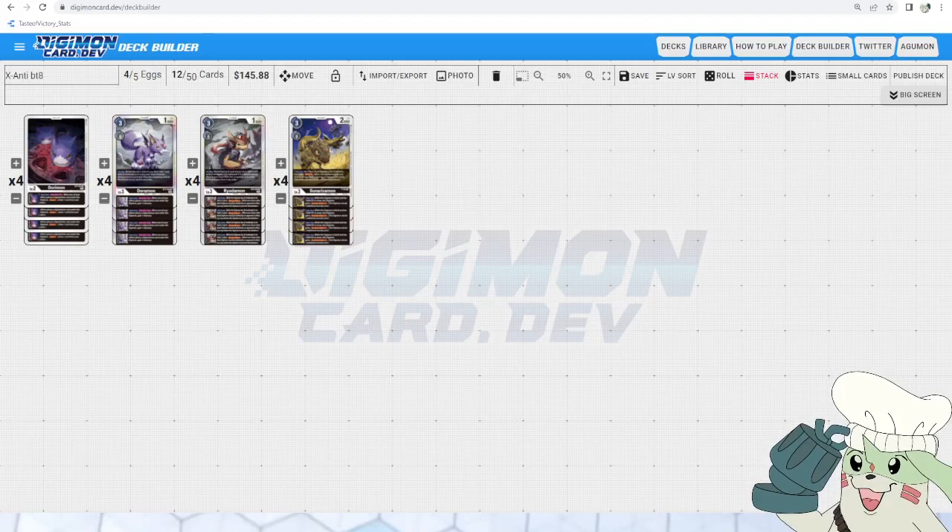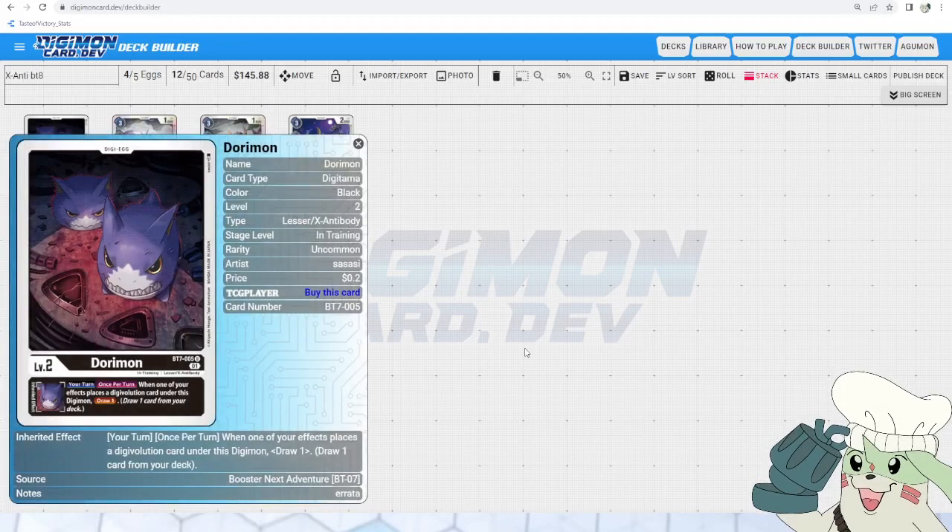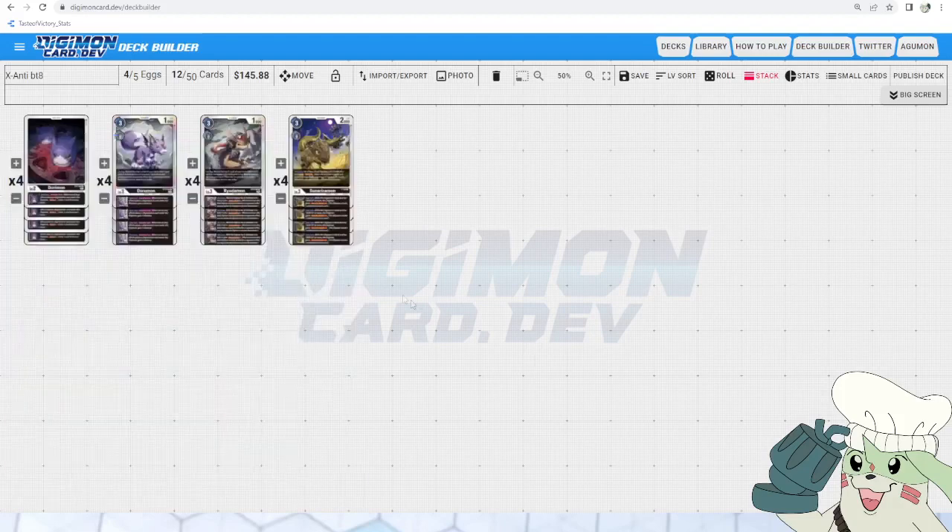Let's start with our rookies and egg. First up is Dorymon, of which we are only running four eggs because we want eggs to play specifically into the strategy. It plays into the X Antibody's single stack mechanic. One of its effects: when a digivolution card is placed under this Digimon, draw one. This is important to keep up with resources because we're putting a lot of extra cards underneath one stack but don't get a draw off them since they're not technically a digivolution. So Dorymon helps you keep up card advantage.